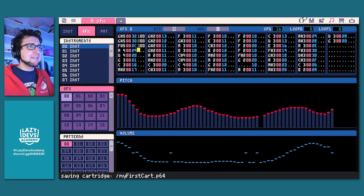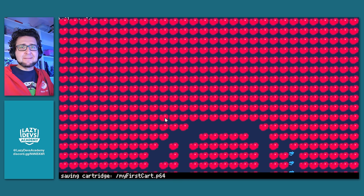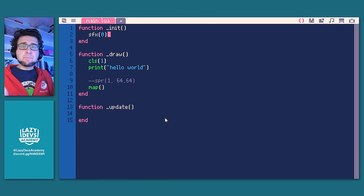Let's get out of the sound editor and play a sound effect in our cart. Save this. In init, we do sfx(0). Save, run, and it just works. So here is how you create sprites and draw them to the screen, create maps and draw them to the screen, create sound effects and play them — everything is just as expected, just as it was in Pico-8, but running off this crazy system in the background.